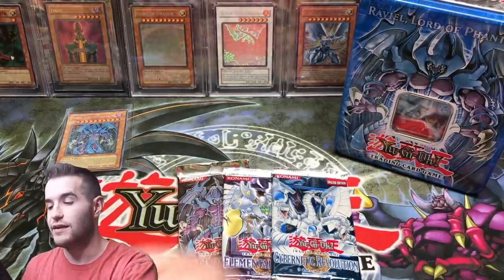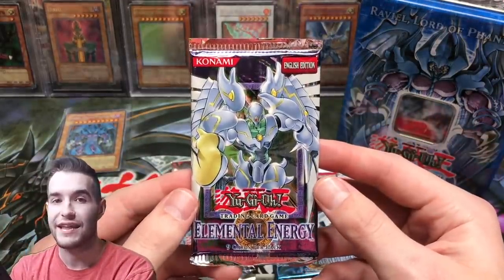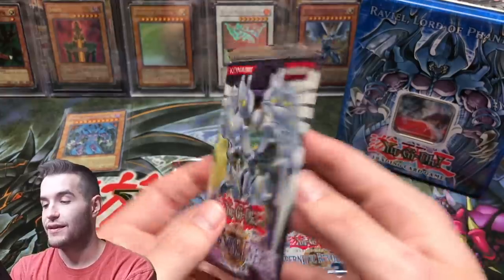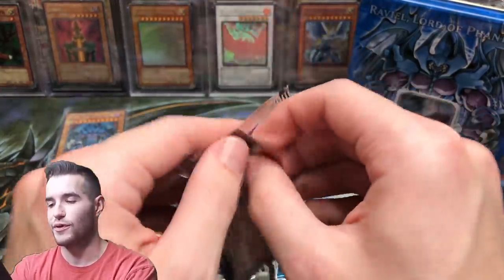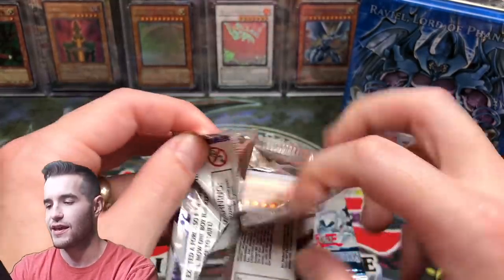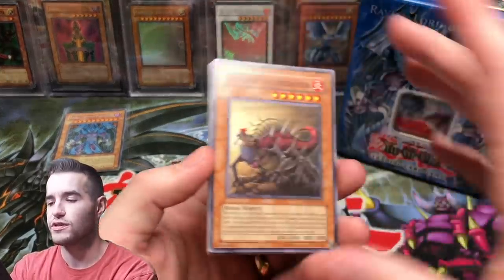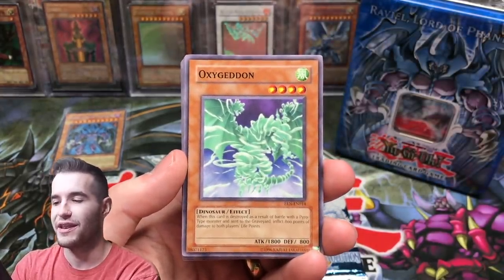We have a first edition pack. Let's save Cybernetic Revolution because we want a Cyber Dragon — that would be crazy. Here we can get the Shining Flare Wingman, which would be crazy — you can get him an Ultra or Ultimate, even Unlimited, that's a crazy card. You can also pull some other really cool Elemental Heroes like Rampart Blaster in here. What are the Ultras? I can't remember — we'll just have to see when we pull one.